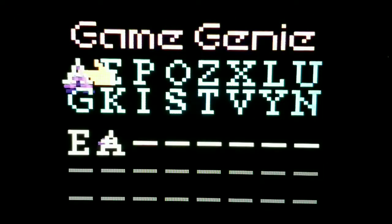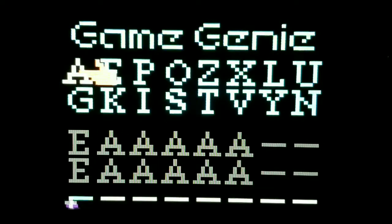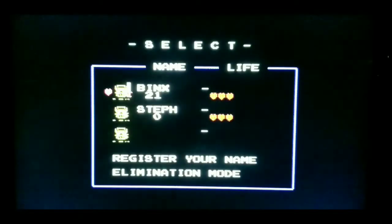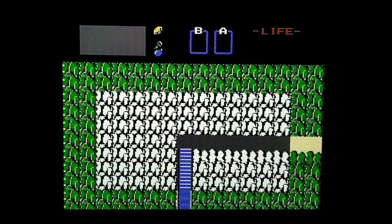Let's go to E — A, A, A, A, A. Let's see what that does. Okay, so Link is definitely in a different position now. And it froze. We got it to change the background, but it froze on us. Whoops. Let's try it again.